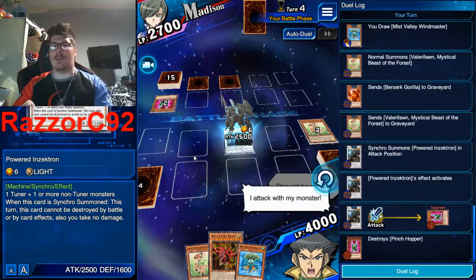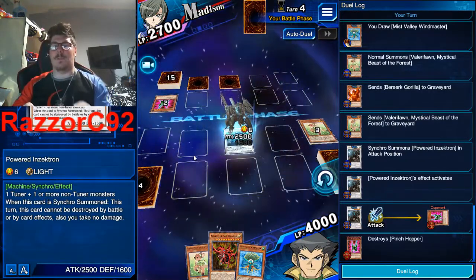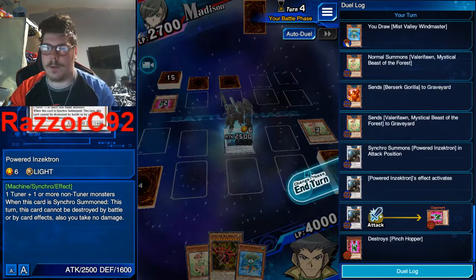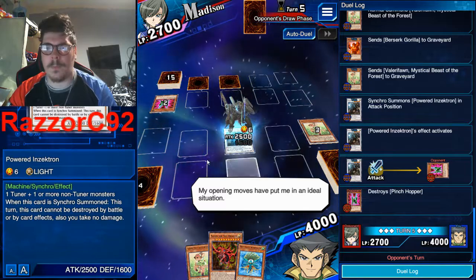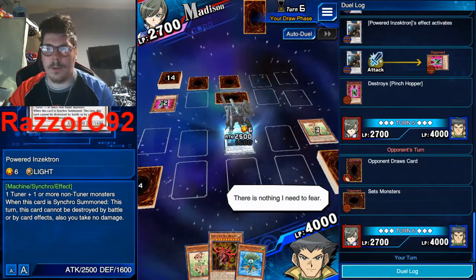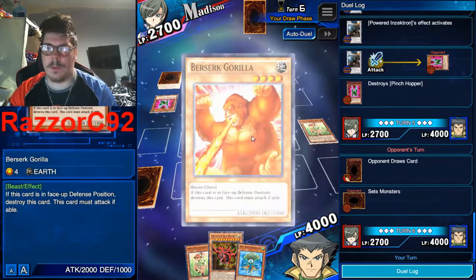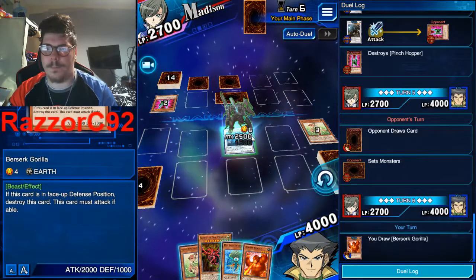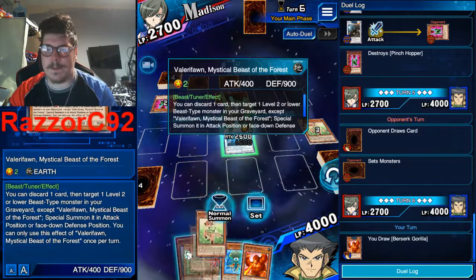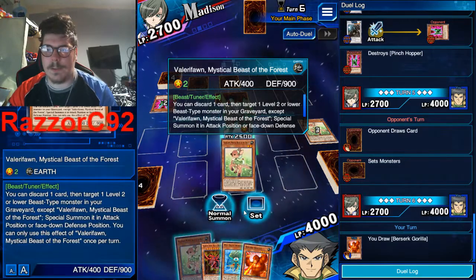I'm thinking about putting two monsters in defense mode instead of synchro summoning again — just summon Slifer. I might summon Slifer. This match is literally over. I always want to summon Slifer though.